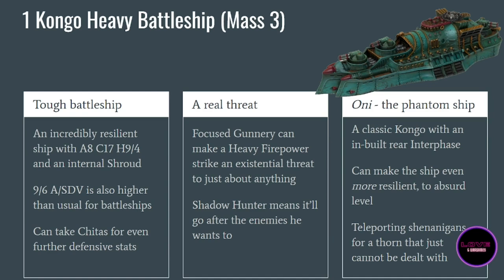The Oni is also extremely good at hunting enemy carriers that are staying hidden, or grabbing objectives in the late game. The Oni is really there to harass the enemy, take objectives, and be a threat in the enemy's backline, while the default Congo is meant to hold the center of the map and handle anything the enemy can shoot at. Both versions are really good, and the Congo is definitely one of the best battleships in the game for its point cost.